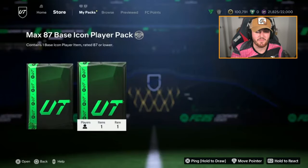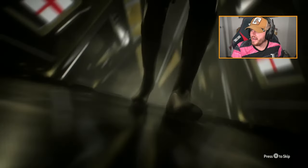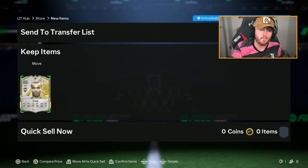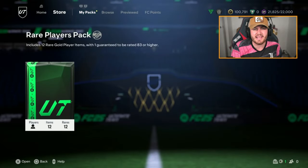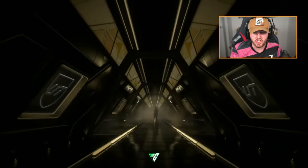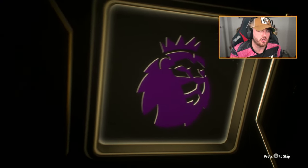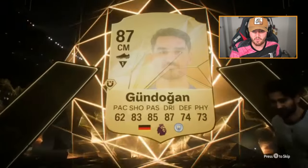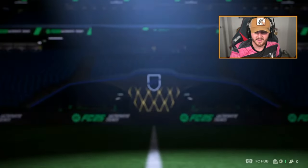We've got Anthony's Max 87 base icon pack now. Ashley Cole — left back, that's not bad. 450,000 coins for this card roughly, and he's a good left back. This card will do a job for you at left back for a solid chunk of the next few months. You don't need to go and get Theo Hernandez. And there's a walkout in the 50k pack as well — Bruno Fernandes, nice. Ashley Cole gives you a link to all your players, so that's actually a good one. Both Zambrota and Ashley Cole are decent, and that 50k pack is a very good one too.